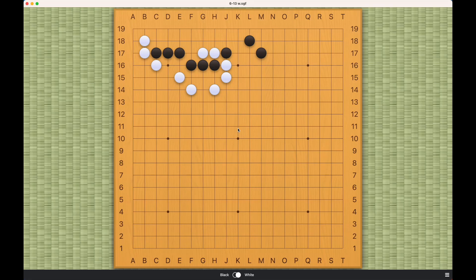This is a very difficult connection problem for White. White is cut off and is very far from the corner — these two stones are very helpless. Black is connected, and there's no way White can kill these Black stones.